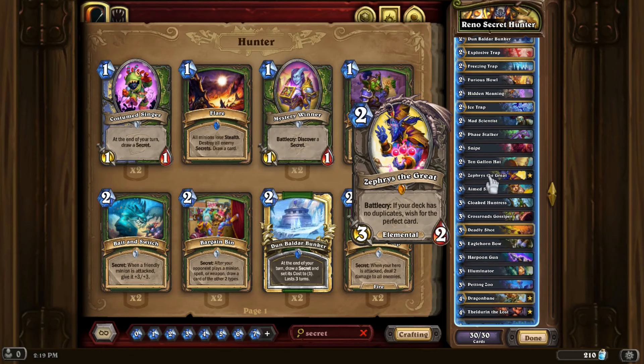Even if I weren't running a Reno version of this list — which I did do at the beginning of testing — it's just not a terribly good deck. Hunter's secrets just aren't that good, nor are their payoffs. They're fine at best — you could argue they're like a 3 out of 10.